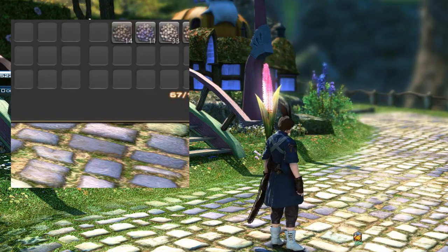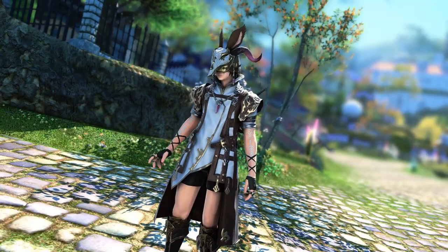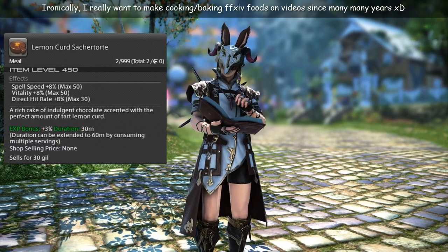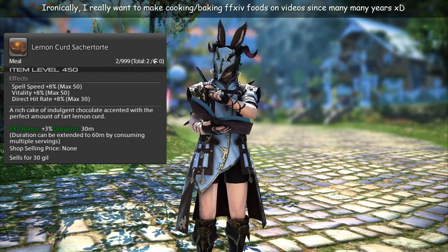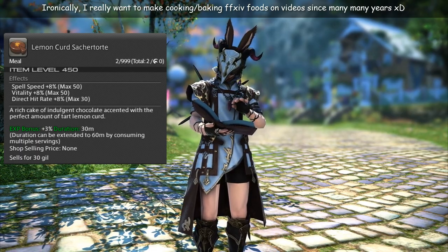The next one is also mostly for low levels. If you get any food, not only does it give you stat bonuses, but on top of that you get a 3% XP bonus, so it's nice to get a slight XP bonus while grinding levels, and it also gives you stats if you want to do harder content.